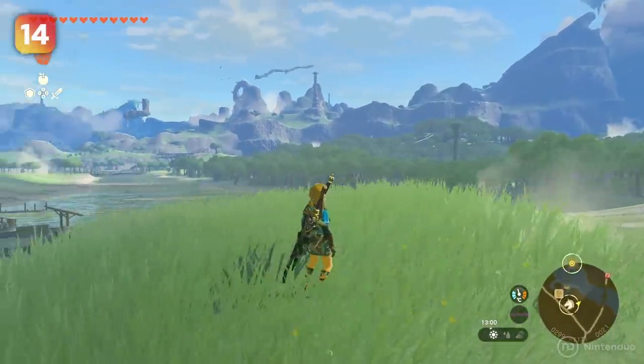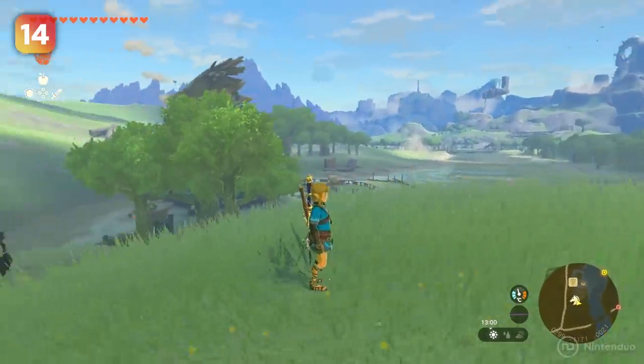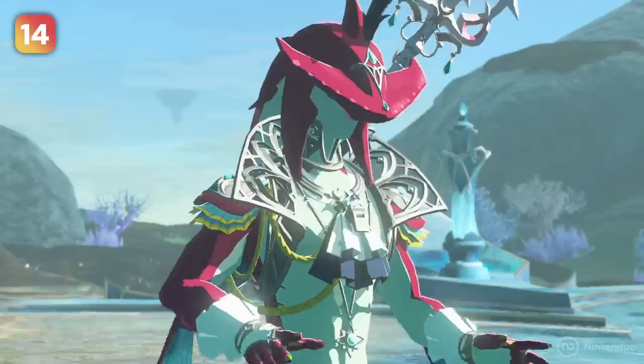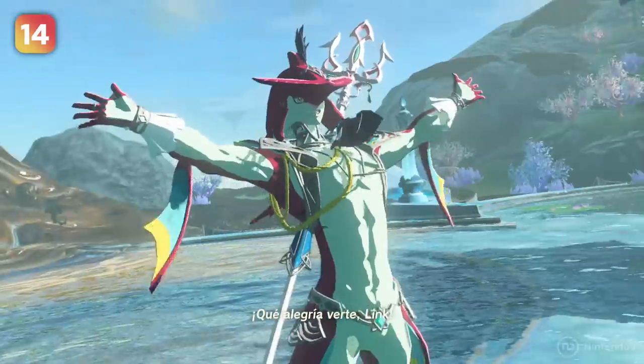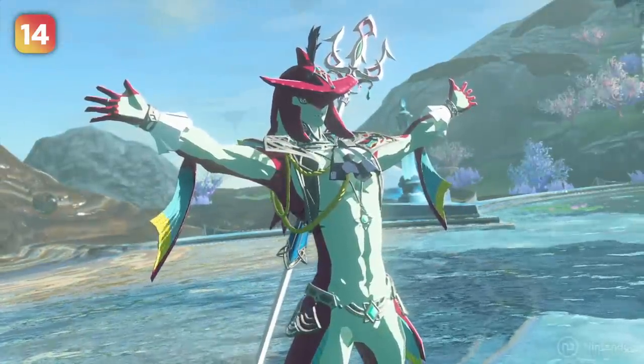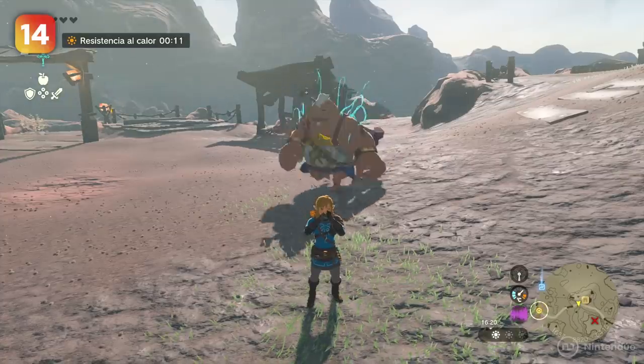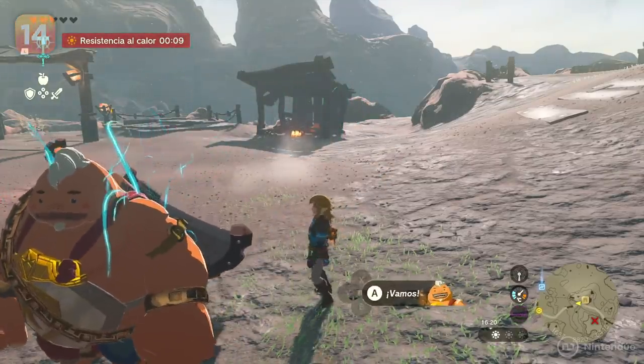Whistling is a good way of getting your horse back to you in an instant, wherever you are more or less, but it's also useful for getting the attention of your companions. Whistling at characters like Sidon will make them come to your side to activate their special ability. This is actually important because sometimes they'll get stuck, and a little attention will bring them back to your side.